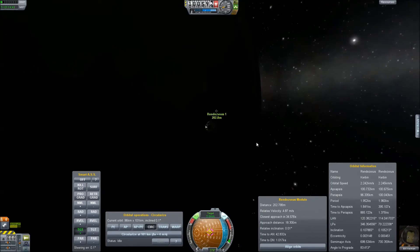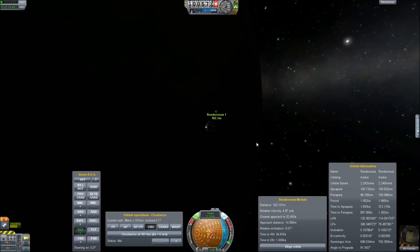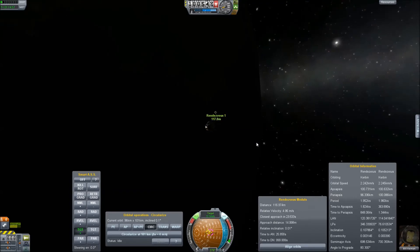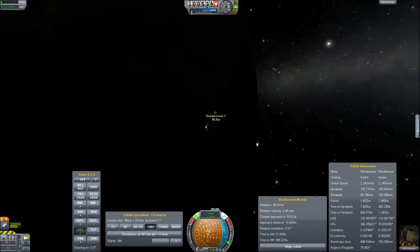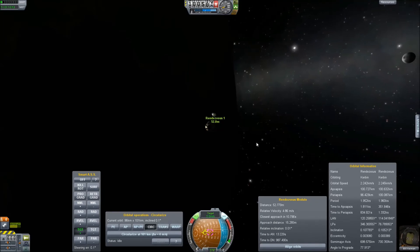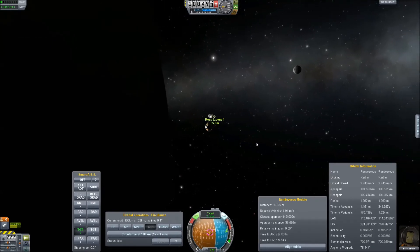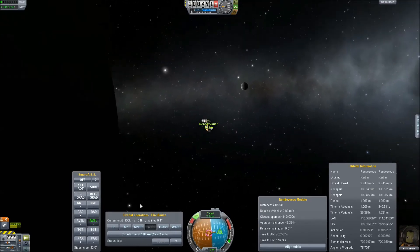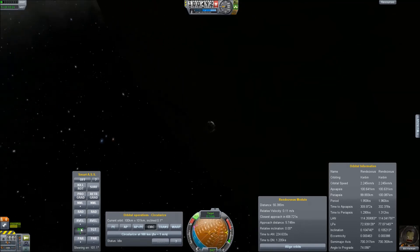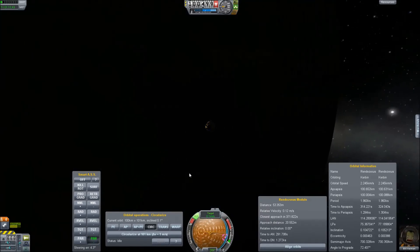Just do 5 meters per second. 150 meters... 100 meters... 70 meters... 60... 50. Let's stop right here. A little bit close. Relative velocity — there we go, kill that. It's going a bit crazy, a little twitchy with small craft. Okay, now we can just do parallel — negative parallel — and move over there.